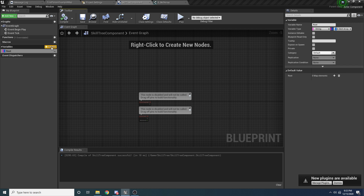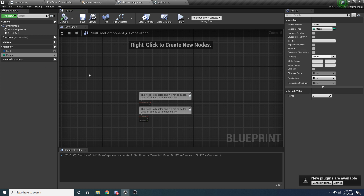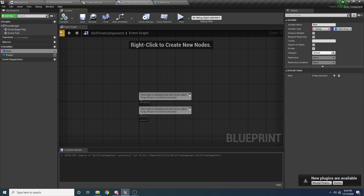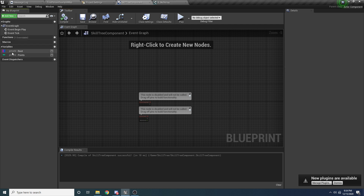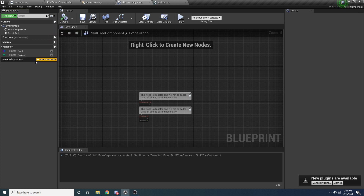That's where everything gets stored. The other thing we want to keep track of inside here is the number of points, because you might want different points for your guns versus your character, for example. The skill tree component needs to track points. Add another variable called 'points', change it to Integer, and set it back to single variable. Set both this and root to private. If you go up to the eye icon and say Show Access Specifier, it will show private in the category on the left — which is a nice way to visualize it.